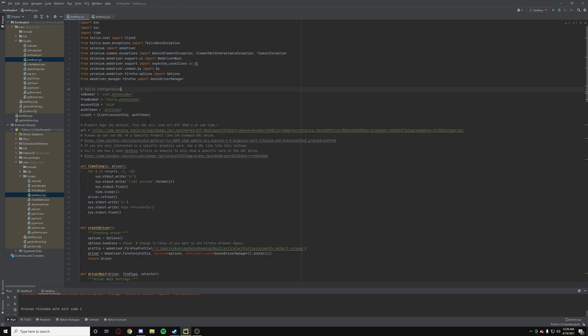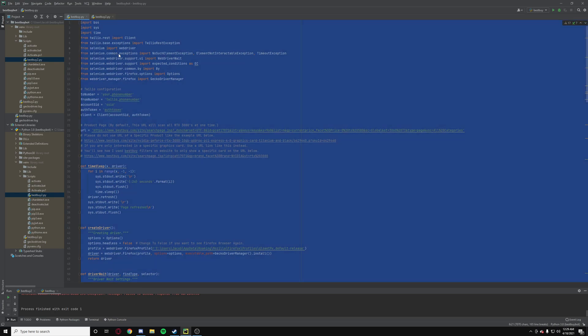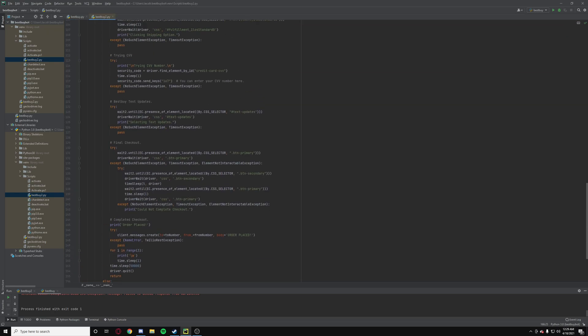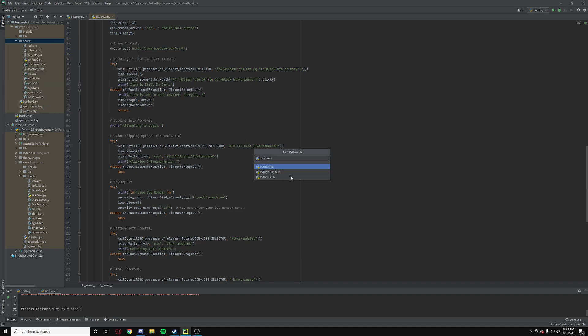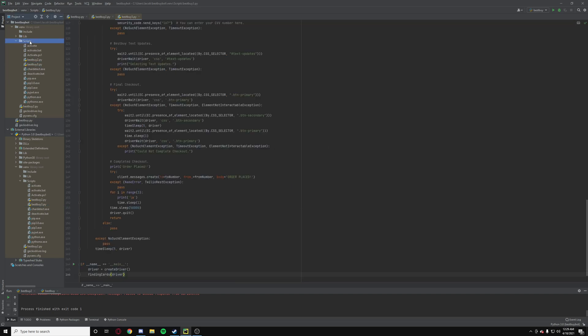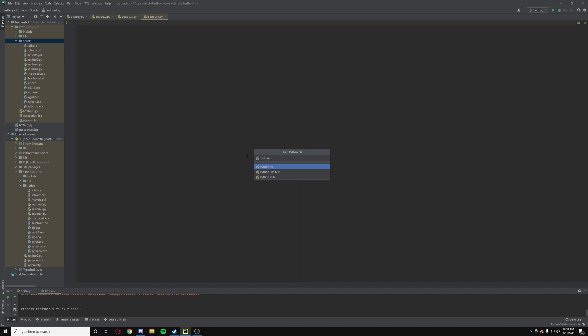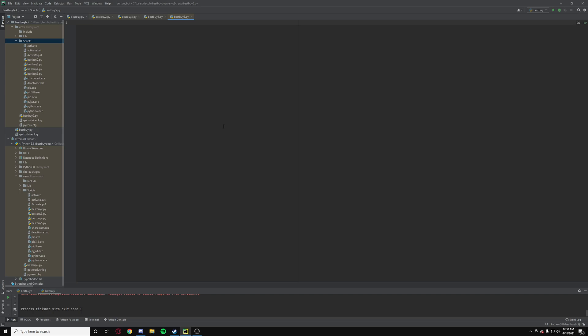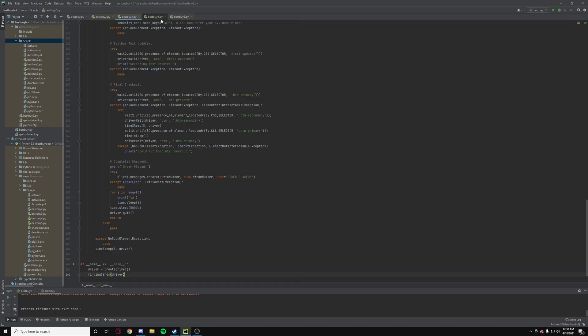We'll just go back here, copy and paste the script, and that's all good. We're just going to want to redo that again. Alright, so as you can see, we've got five bots running at once. We're going to go back to scripts and paste the script here. Alright, so as you can see, we've got five scripts here.